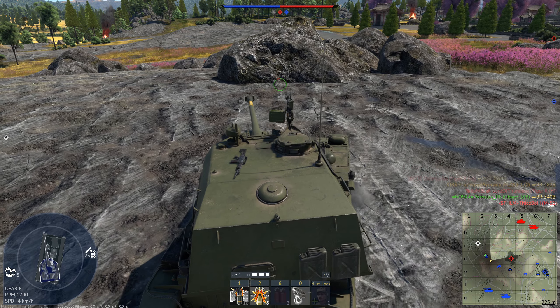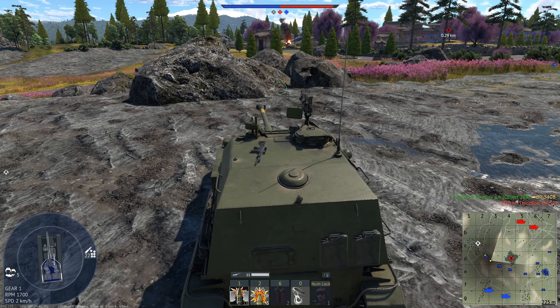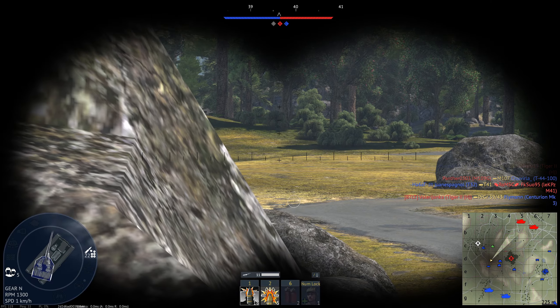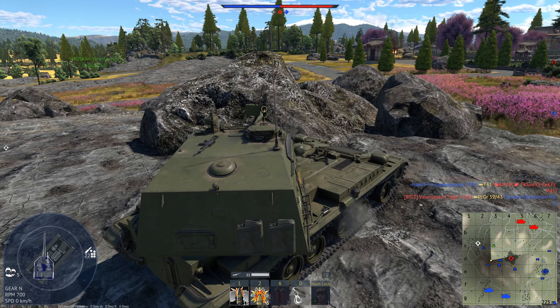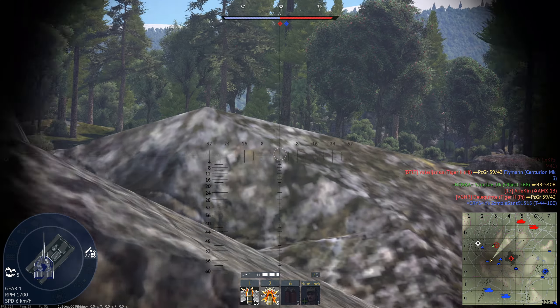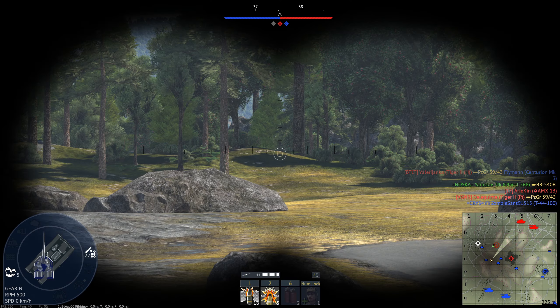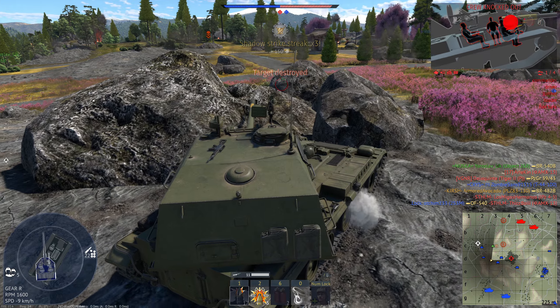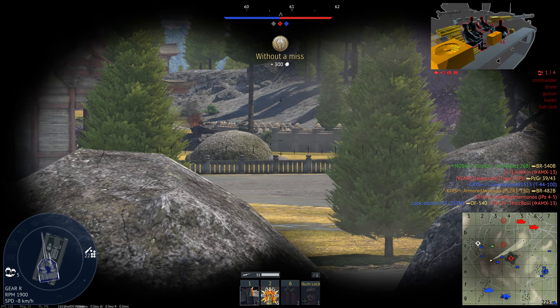With the enemy threat at Bravo point dealt with, we turn our attention to the opposing hill where an enemy JPC 45 is holding out. As the enemy JPC 45 crests the hill, we take the chance to peek up and eliminate them as well.